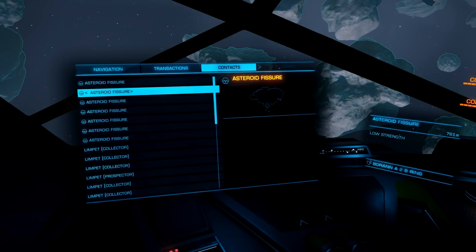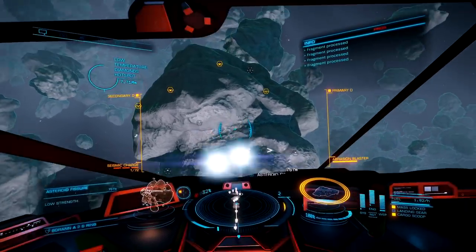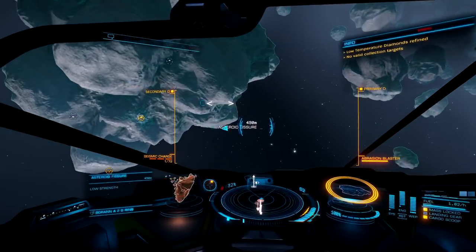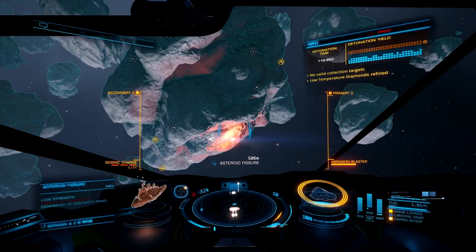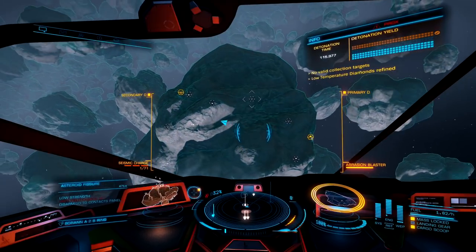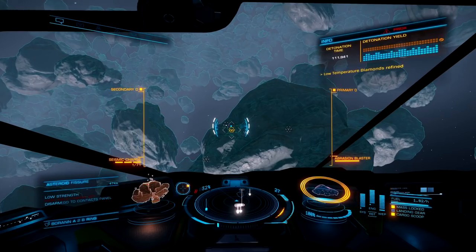You are going to be looking for a low-strength fissure — and there one is. I'm going to target it and get into position so I can use my seismic charge launcher. When using the seismic charge launcher, the longer you hold down the button, the stronger it will make its charge. For the very first shot, we are going to fire a high-pressure charge into that low-strength fissure. After that, I will target the next fissure and pile in a full-strength charge.